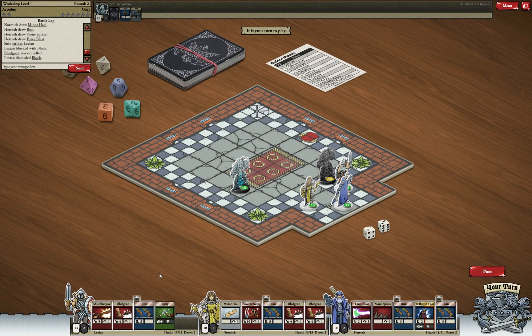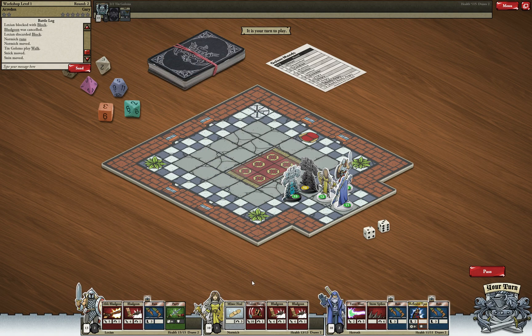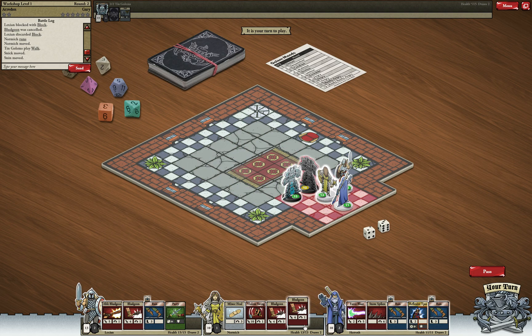I'll close the gap in our defense and start attacking. I'll try to kill this golem with Violent Swing — a really hard hitting attack, but it has a disadvantage: when you play it, you discard your oldest card (the last card in your hand). I'll lose one Bludgeon, but if this kills the golem I don't mind. And he wasn't successful with the defensive roll — first golem is down!